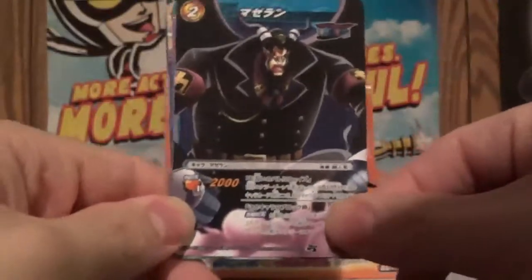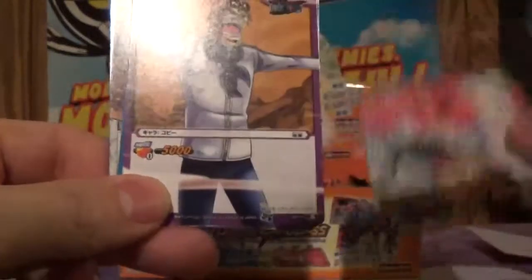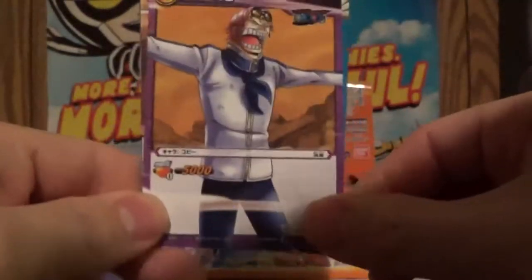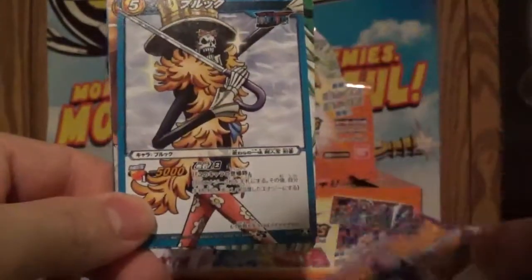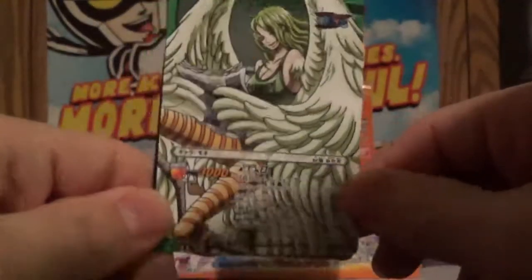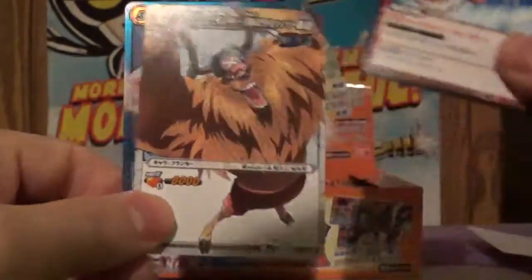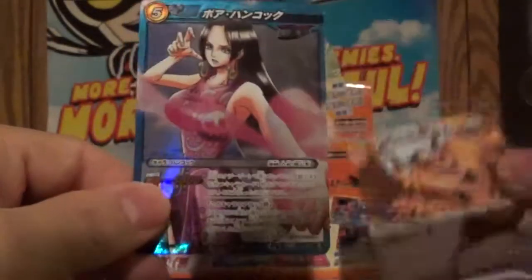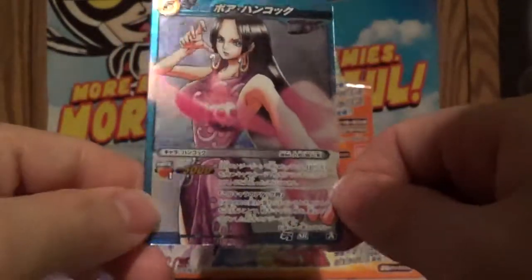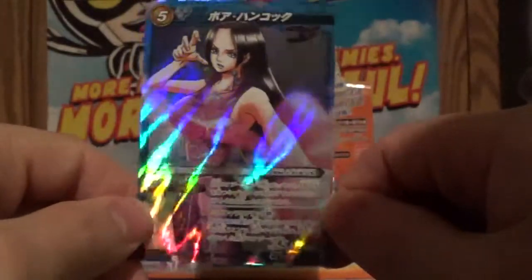We got the guy in the black suit, Smoker versus the pink mist. What's his name? Toby. We got Brooke. We got a Harpy lady with green hair — that's pretty cool. Luffy, Chopper. And awesome — we got Boa Hancock Super Rare! I like that a lot, that's an awesome pull.